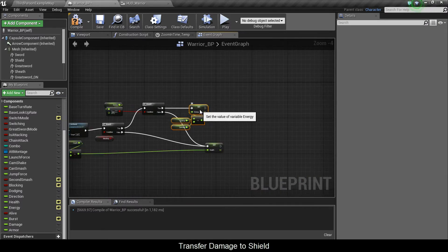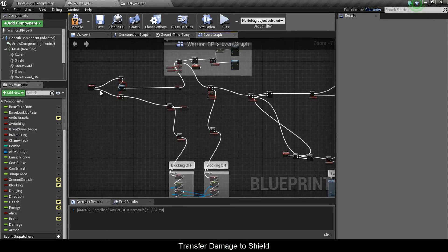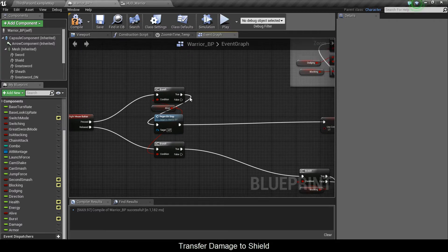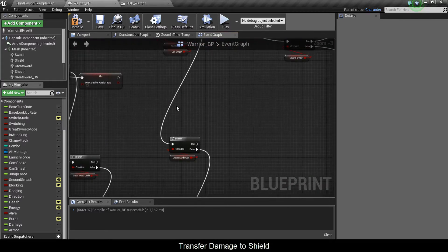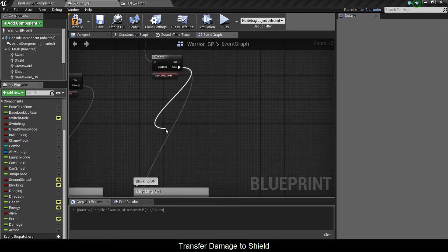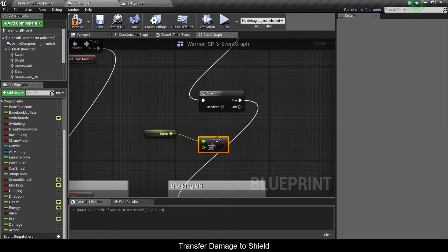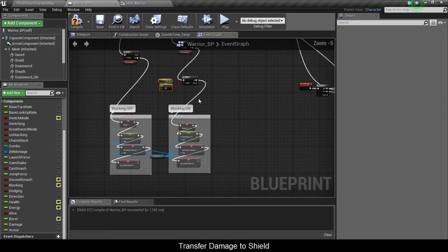Now the other thing I want to see is here — blocking on. So my right-click chain, when it's pressed, it's going to check. It's going to come down this wire, down to greatsword mode, and onto blocking. Before it reaches blocking, I'm going to put a branch, and I'm going to get energy and check if I have greater than zero. So if I do, I can block; if I can't, well then I can't do anything.